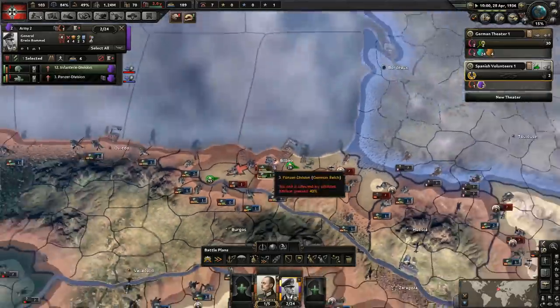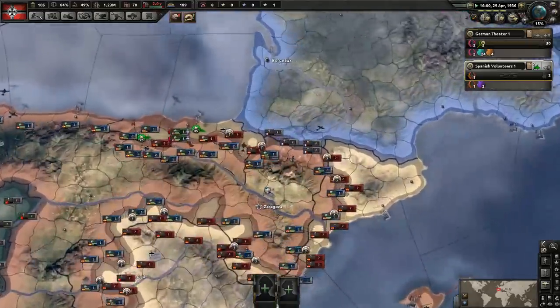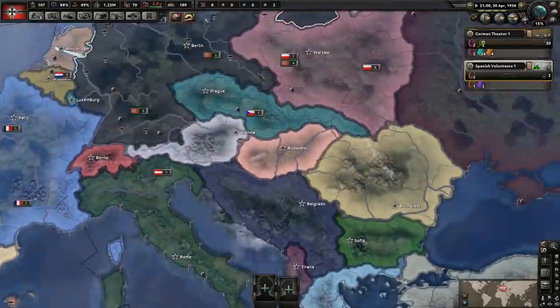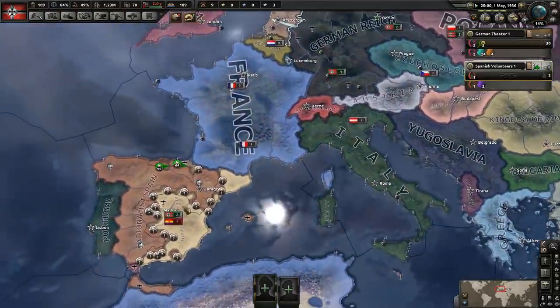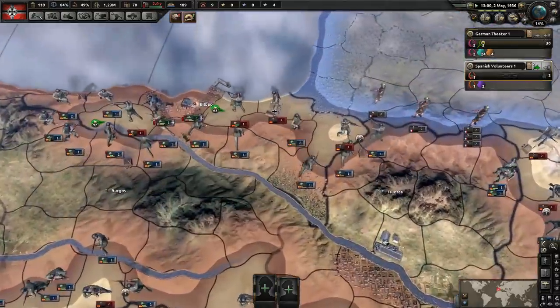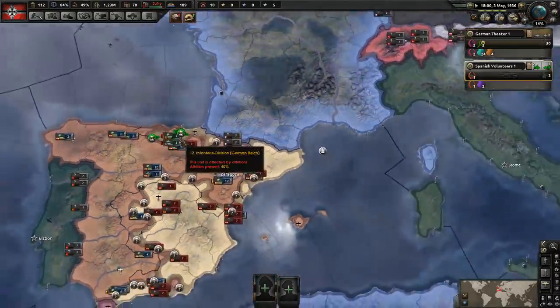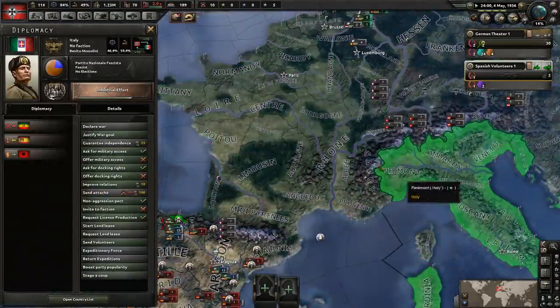We have exactly 24 divisions on the front — excellent. That starts in November. We need to get that war support up to 50% — there's an adjustment I want to make that we can't do until then. We should be able to wrap these guys up fairly easily now. Let's go and attack that way, get those troops wrapped up and get ourselves a little bit of experience from this conflict. We're strengthening potential future enemies here — these guys are most likely going to join the Italians.